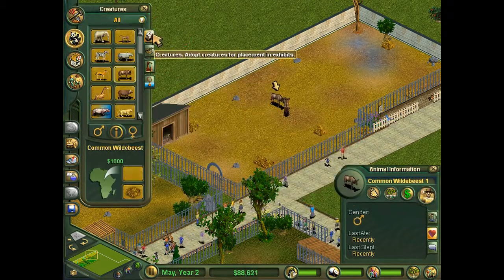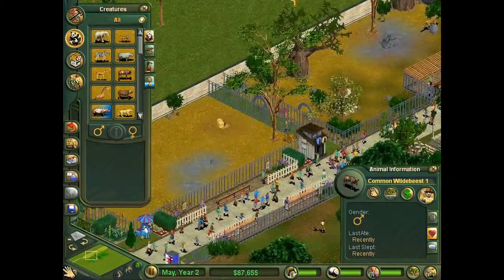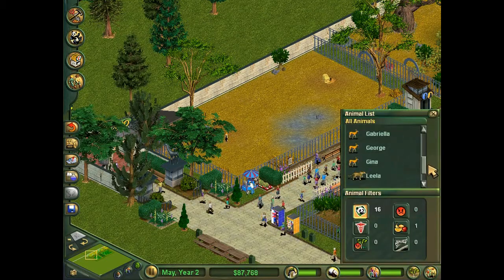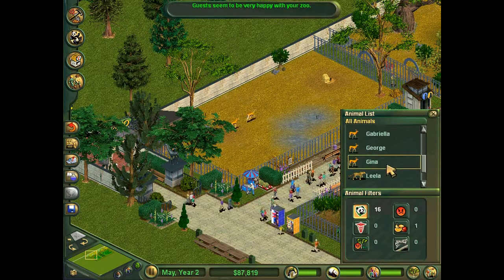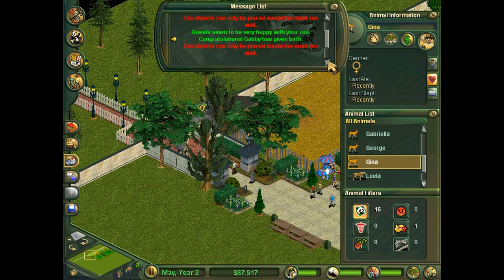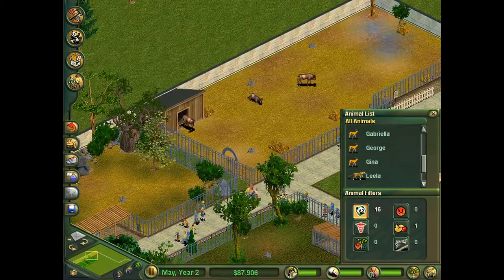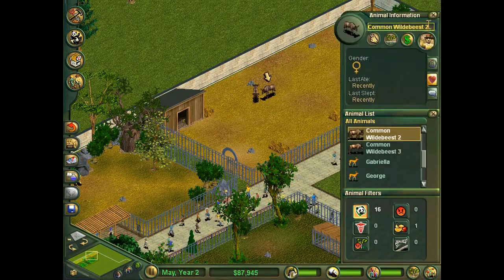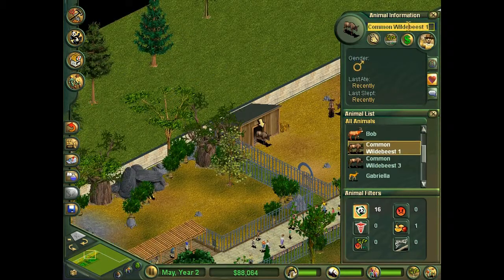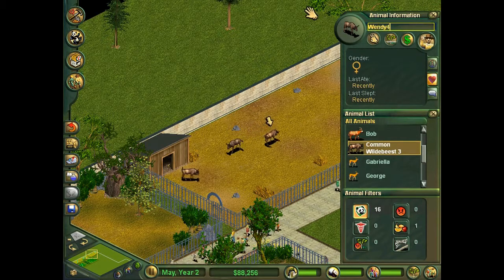Alright, so I'll give you one more — I'll give you another lady. All of our original gazelles are kaput, they're gone. Now we've got George, Gabriela, and Gina — Gina's still a baby. Gina's without her mama. Wilma, Walter, and Wendy — first three names that came to me.